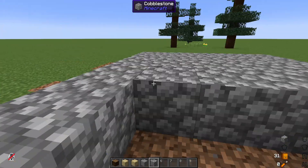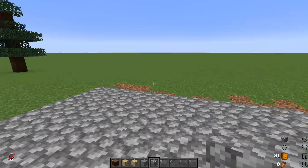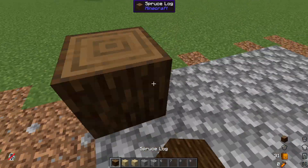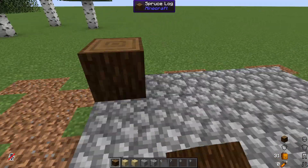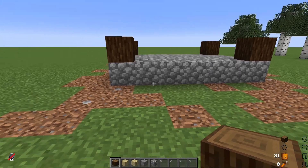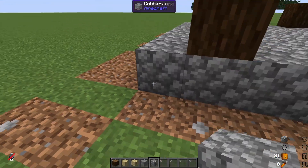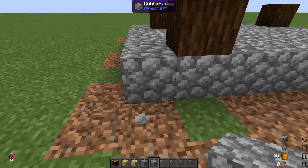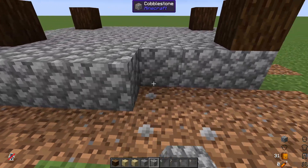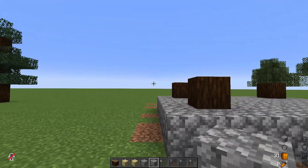I'm not doing any texturing at the minute. We're just going to build a very solid little starter house and then we'll look at making it prettier a little bit later on. Using the spruce as the foundation — the holding beams of the house — putting those in the corners. We're going to fill in the middle with some birch. Unpopular opinion: I actually kind of like birch wood.